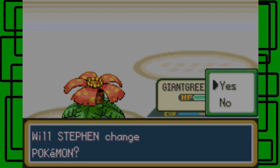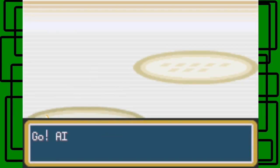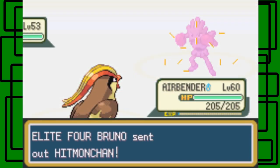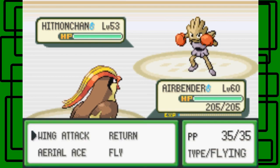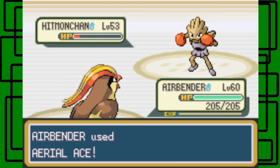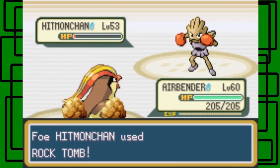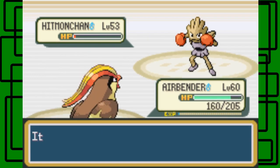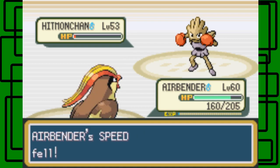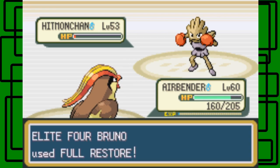He's gonna send out Hitmonchan next. I'm actually gonna switch to Airbender. I didn't know Airbender had over 200 HP — wow, that's the first time I noticed that. Let's go for the Air move. This Hitmonchan is level 53, male. He's gonna use a Hyper Potion or Full Restore. I thought it was gonna do at least half, but I kind of overestimated it. Let's go for Return then — and he uses a Full Restore. They're gonna use Full Restores if their Pokemon's HP is in the red zone, so keep that in mind.